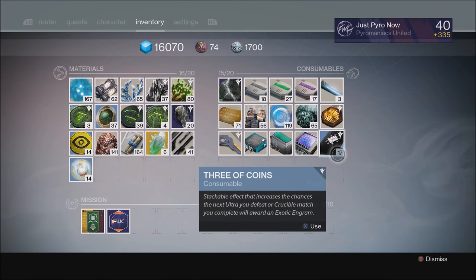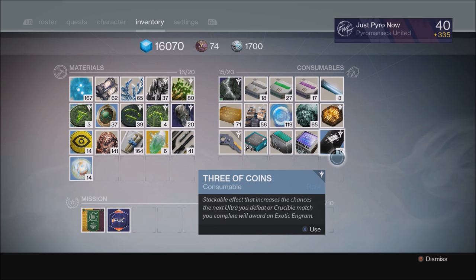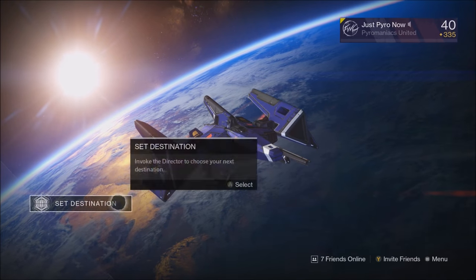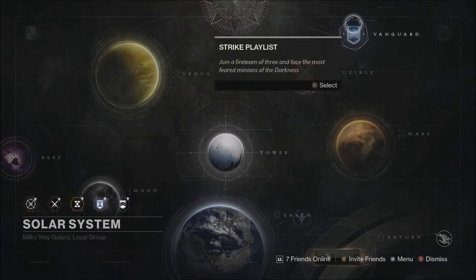Welcome to another Power Gaming video. Three of Coins gives you an opportunity to get an exotic engram from an ultra kill. We don't know very much about how Three of Coins actually works from a code standpoint, but Bungie has said that killing the same ultra over and over will decrease its effectiveness, and that there is an invisible cooldown time. We do not know how long the invisible cooldown time is.